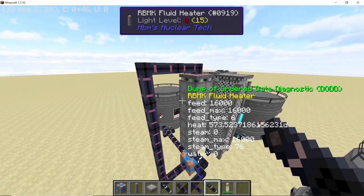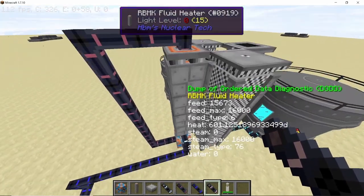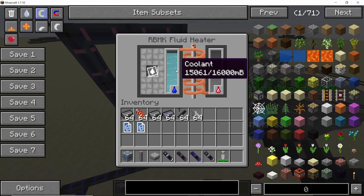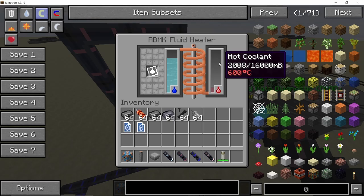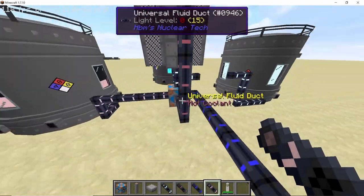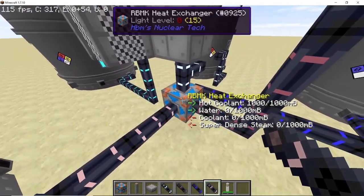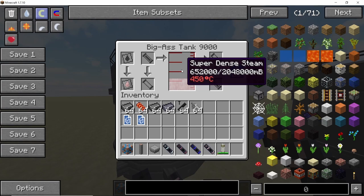As you can see, the heat is quickly rising. As soon as the temperature hits 600 degrees Celsius, all of the coolant will start getting converted into hot coolant. This conversion also transfers heat to the water, and the water will be converted into superdense steam, which can be seen from the RBMK heat exchanger. All of the superdense steam is being stored in this tank here.